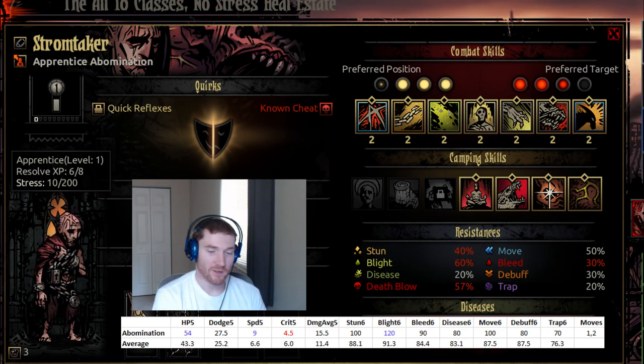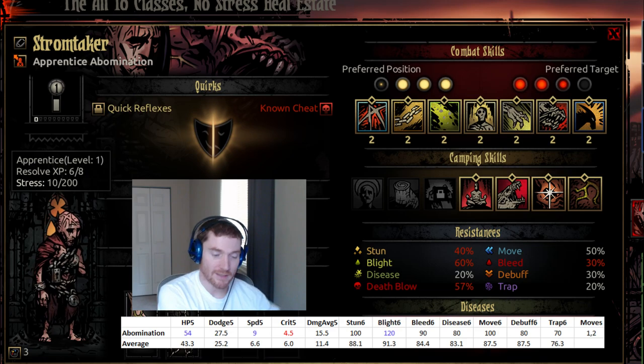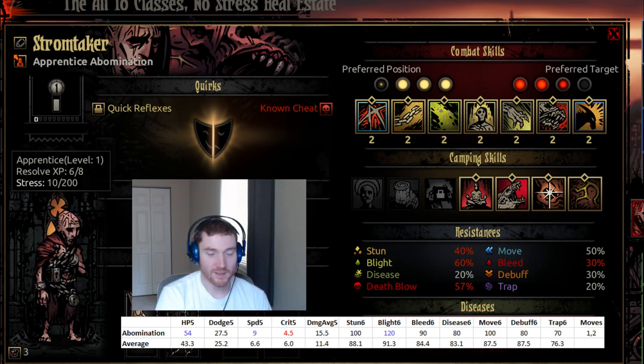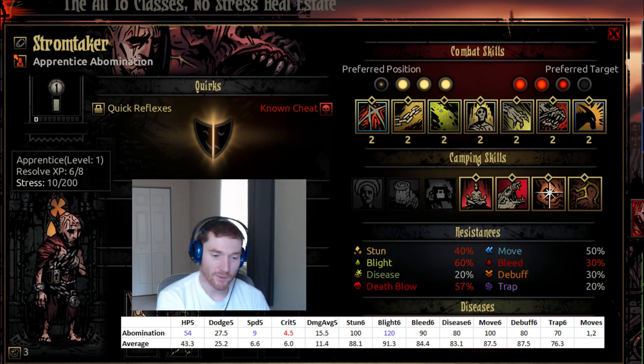Low critical percentage is a bit of a bummer. Criticals are inconsistent — enemy criticals are much more devastating than friendly criticals are good. However, criticals do provide a small amount of stress healing every time you crit, which is a nice bonus, and occasionally a lucky crit will let you kill a target in one action when you only had one action to do it. Criticals on stuns are also nice since you weren't planning on a crit but get the stress healing anyway. Low crit on a character like the Abomination, which I think is actually a stunning character, is not a huge deal, but it's not a nice stat to have.